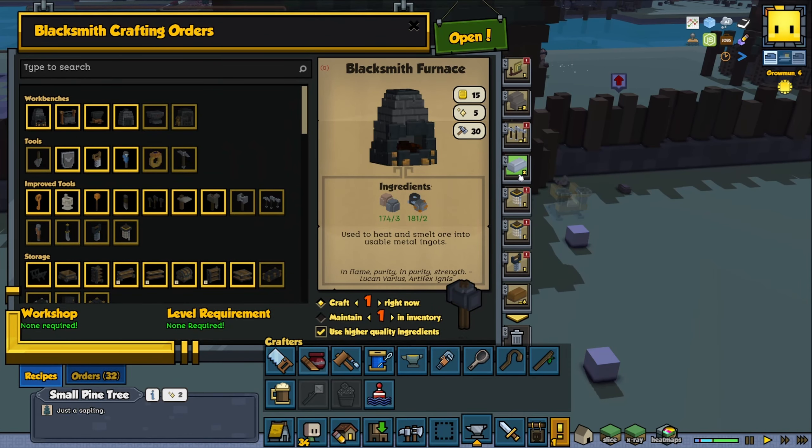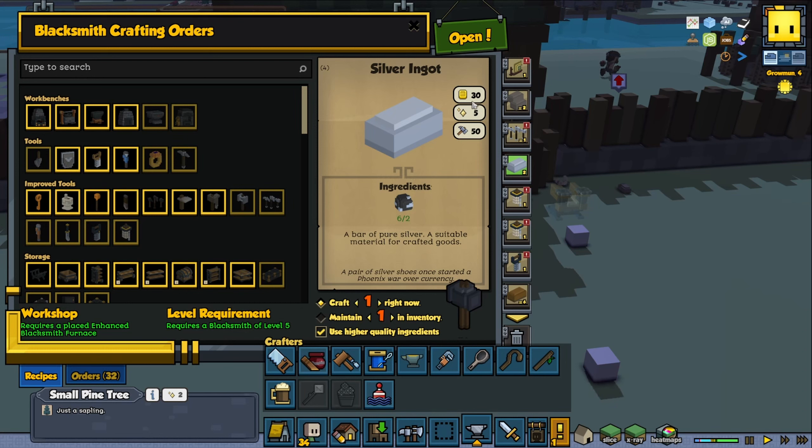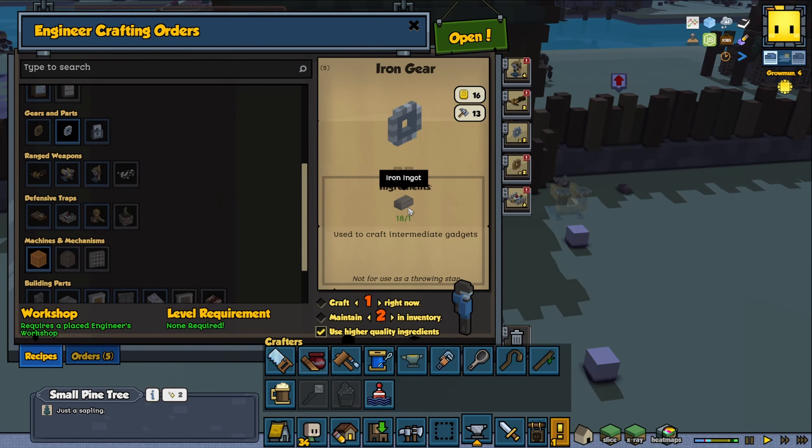Let's see the blacksmith — what's happening inside here. We have silver, then we have iron. I'm guessing we have those then. Yep, we do have iron, so it should be possible.